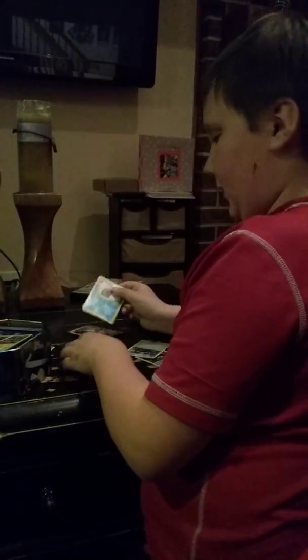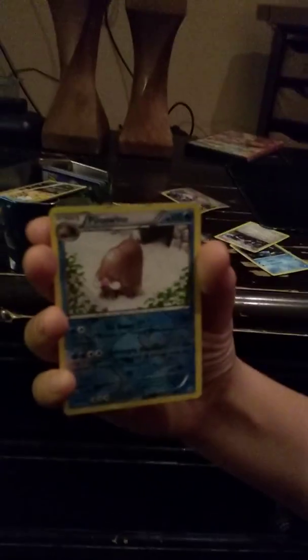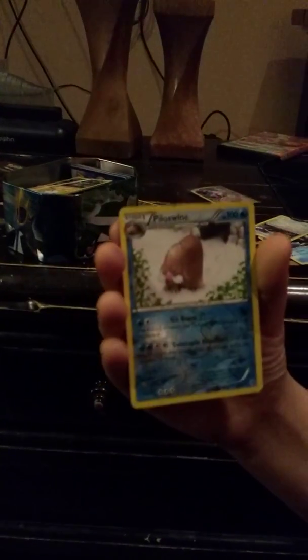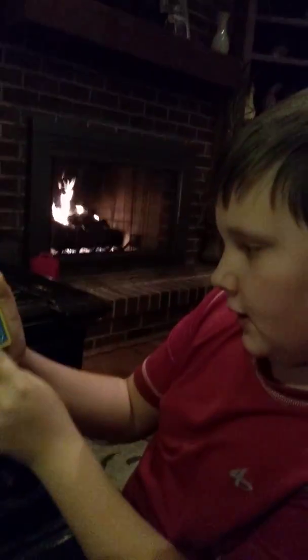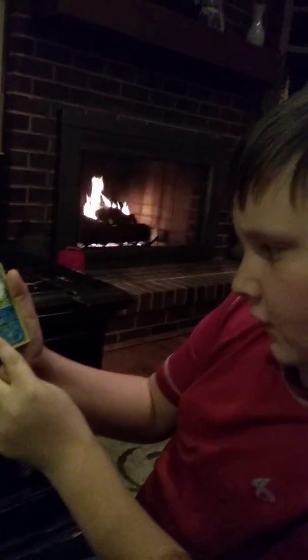Here he is — Piloswine with 100 HP, Stage 1. Ice Beam does 20 damage; flip a coin, if heads the defending Pokémon is paralyzed. Quintuple Headbutt does 40 damage times the number of heads out of 5 coins — so if you get all heads that's 200 attack damage, which is pretty good. But with his low health he sadly won't survive. Now Metagross...